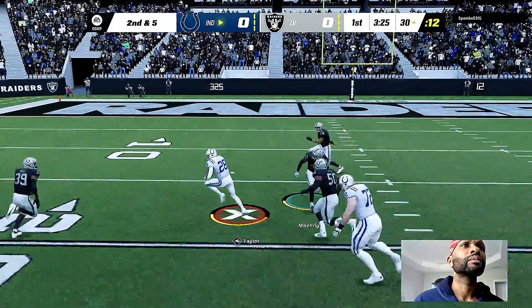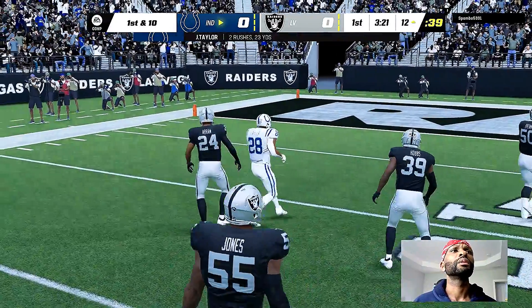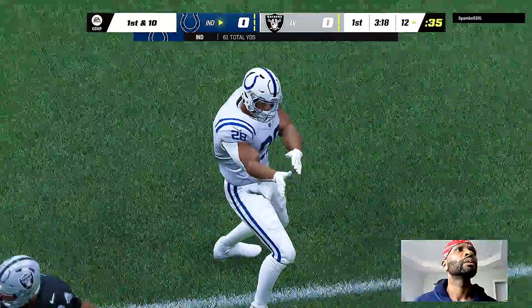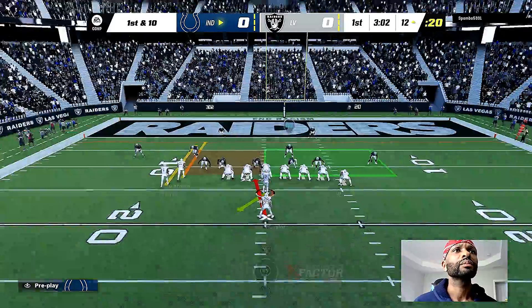Running straight ahead, Taylor — he's got some breathing room. And down inside the 15, shy of the 10. Good yardage there for the Colts, 18 and a first down. Quite the opening drive march they're on right now.